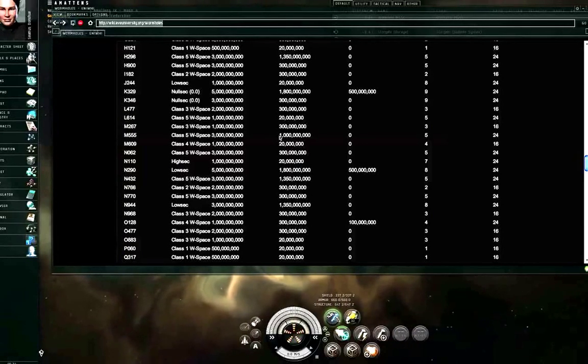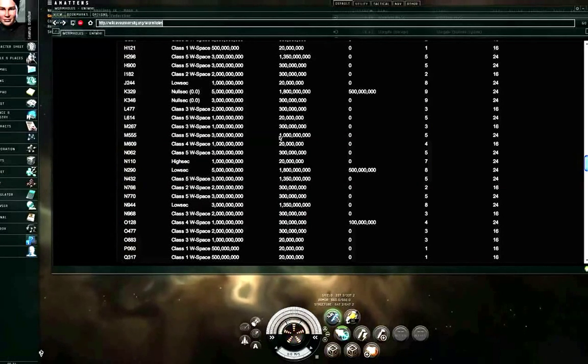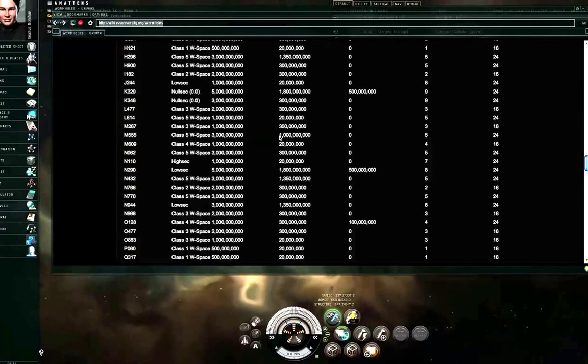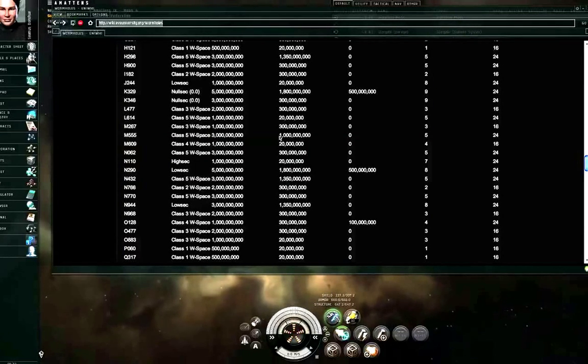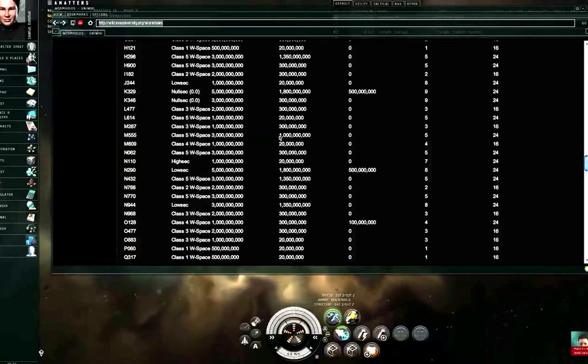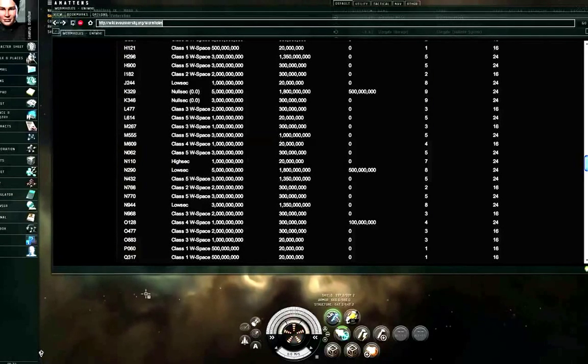I like to think in terms of kilotons. This is a 3,000 kiloton wormhole; no ship passing through may be more massive than 1,000 kilotons. Frigates are typically 1 kiloton, cruisers about 10 kilotons, battleships around 100 kilotons. Some freighters get close to 800 or 900 kilotons, so you could pass a freighter through this wormhole. Carriers and dreadnoughts are over 1,000 kilotons, so they're not going to fit.